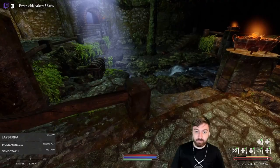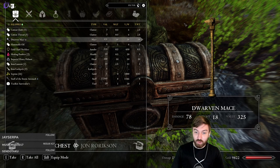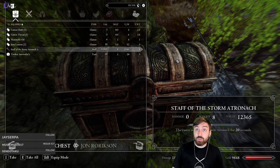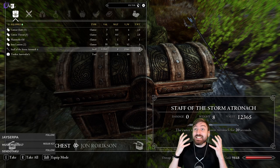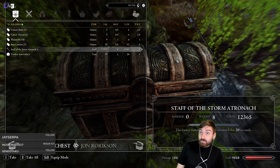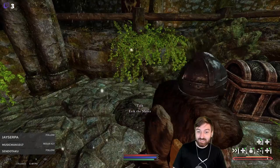What is this? I don't remember this here - oh, there's a loot chest! Amulet of Zenithar, Dwarven Mace, Opal Necklace, some healing poultices - yeah we'll take that. Staff of Storm Atronach - it's worth 12,000 gold?! 12,000 gold! It summons a Storm Atronach. Eric! Oh my goodness. It just feels right - I'll be sure to put it to good use. Eric, do you want this mace?